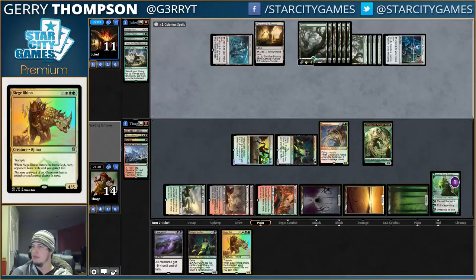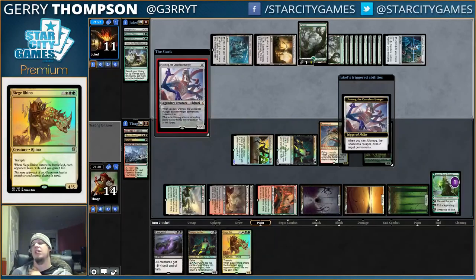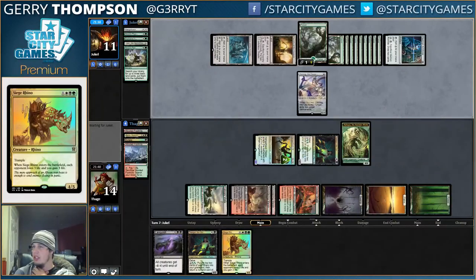Maybe draw a card off Nissa. Just no mountain in my opponent's deck. Foundry of the Consuls is interesting — I wonder if that's better than Spawning Bed. Spawning Bed seems better. I am so clever.